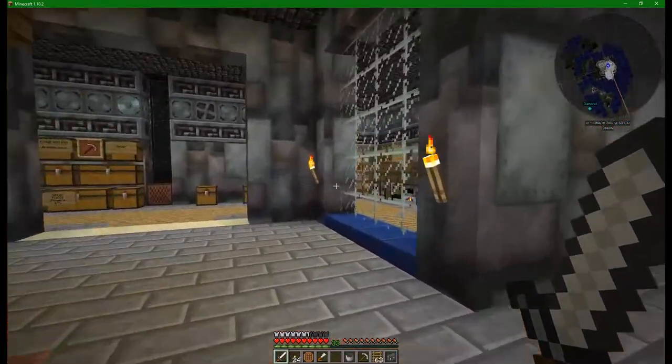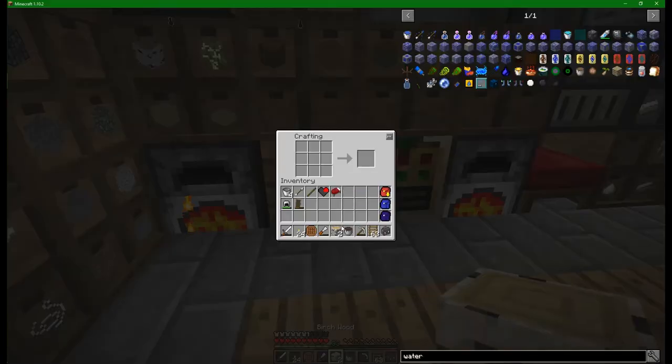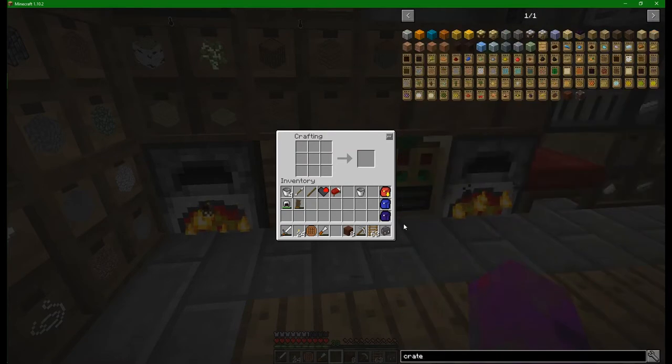Okay, so that's the creosote itself. We'll come over here and grab a couple of birch logs - should just be two to get this working. If I remember correctly it's creosote in the middle with all that around the outside. And let's just double-check the crate recipe as I didn't actually know how it was made. Wooden storage crate - yeah indeed it was exactly how I thought it would be done, just like so.